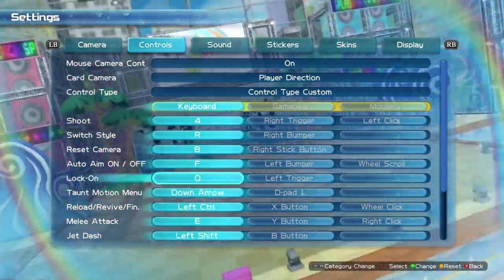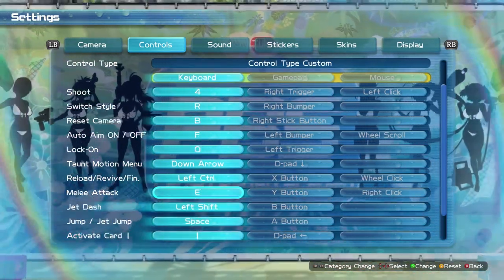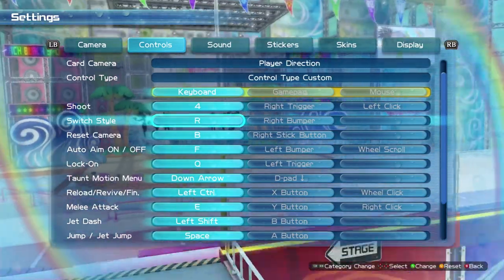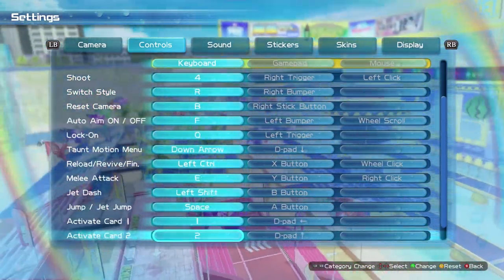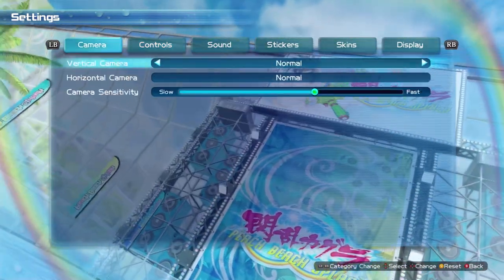You're able to rebind absolutely everything, including on the keyboard, the gamepad, and the mouse. They actually made it so that you can play this game with just the keyboard as well. There's no double bind, however you can bind to just the mouse as well, which includes mouse buttons 4 and 3. The default bindings are absolutely terrible — they make no sense whatsoever, so you're probably going to want to change these before getting into the game, because you cannot change them once you are in-game, which is super frustrating.